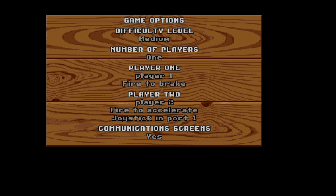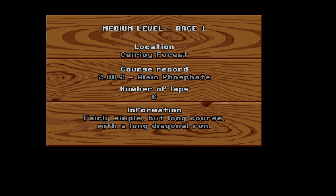Hopefully I survive. I'm going to put the comm screens on — I don't normally do that. I always have fire to brake; I recommend that you do the same, it's much easier to control the car. Could be famous last words. Now, really good news for A500 Mini owners: this comes on the Mini. If you wanted a reason to get yourself an A500 Mini, Supercars 2 is that reason.